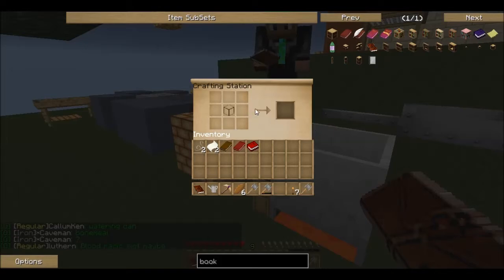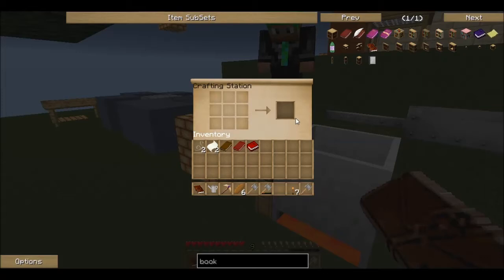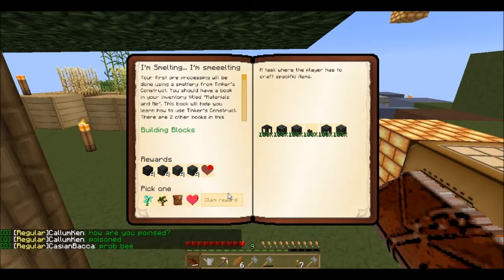We're going to get started with the tank — it takes one glass surrounded by eight seared bricks. It gives us a new book for smelting. Next is the controller, which is just a donut shape without the glass. The drain is like a parallel line. The faucet is three bricks. Then we need a casting table and one seared brick block. And boom — we should have our quest completed, and it looks like we do.